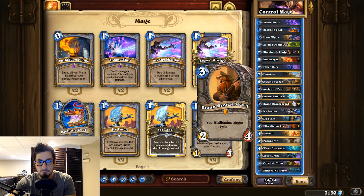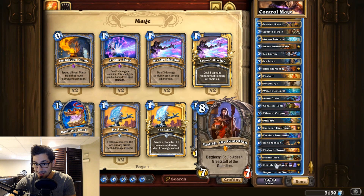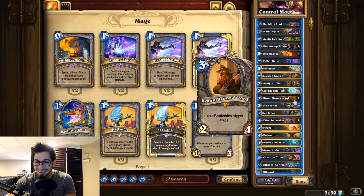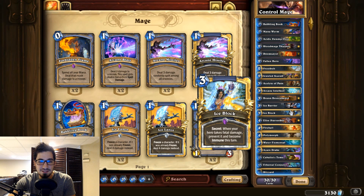Acolyte of Pain is just for cycle, Arcane Intellect for cycle. Brann combos well with all your Battle Cries — there are a pretty large number in this deck: Babbling Book, Jeweled Scarab, Azure Drake, Elise, Faceless Summoner, Medivh. Ice Barrier is for early game survival. Ice Block combos beautifully with Reno Jackson — you play Ice Block, opponent pops it, following turn you play Reno Jackson, and you've effectively gained 29 HP, the most you could get.